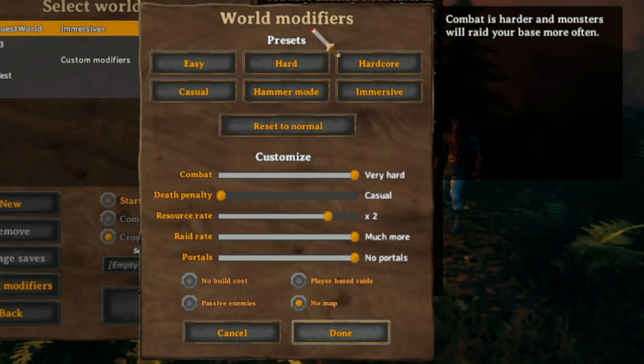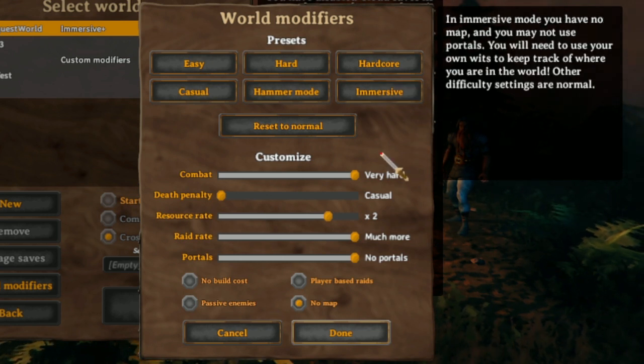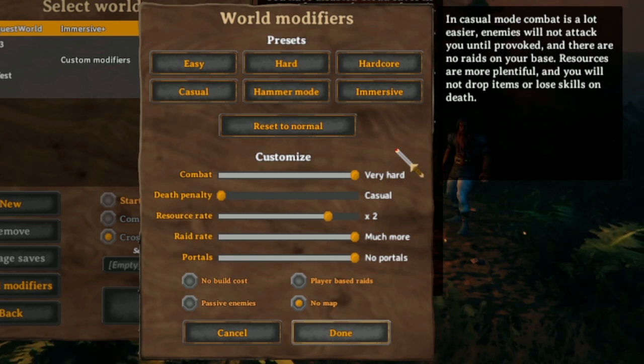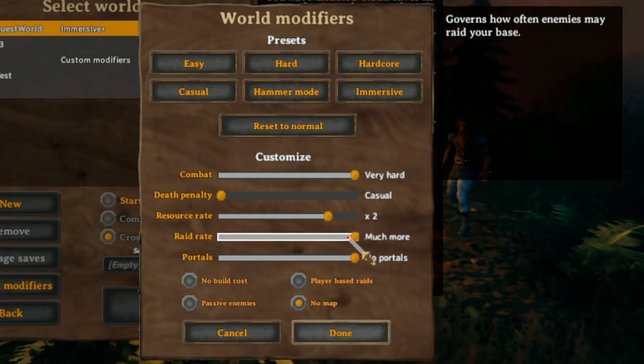Hildur's Request introduced the World Modifiers, and many people have just now gotten a chance to really get some experience working with these. This is a really amazing update, and the game needs to have support for different player bases, different ways to play the game, and Valheim now does. What I'm going to be talking about in this video is specifically the Raid Rate modifier.